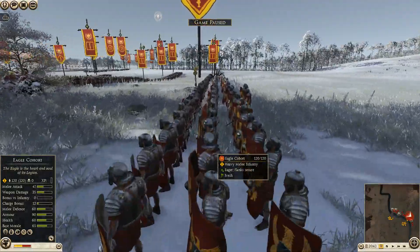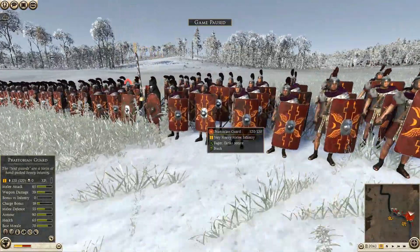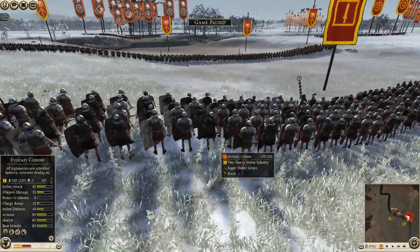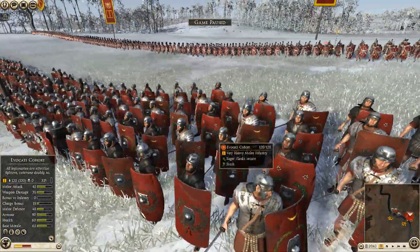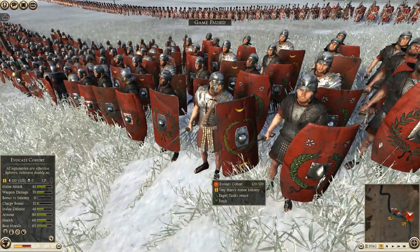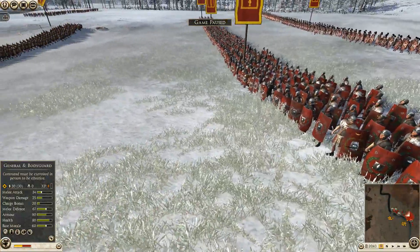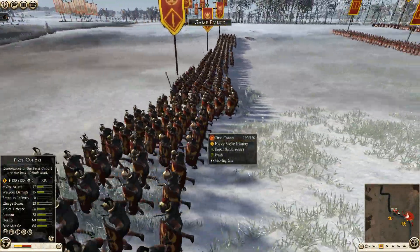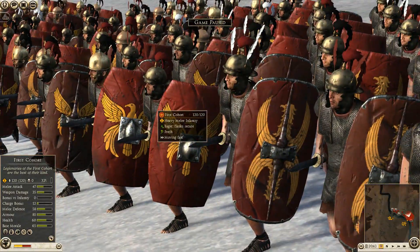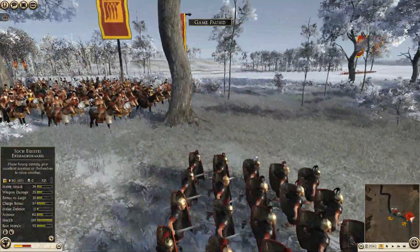I've got two units of eagle cohort in the back, saving my best infantry for last. In the center I've got two units of Praetorian Guard — that's my four most elite infantry. Then I have four units of evocati cohorts, mid to higher tier heavy melee infantry. In the front I've got four units of first cohort — my lowest tier but still heavy melee infantry and quite formidable.